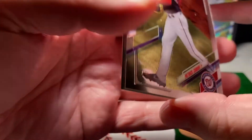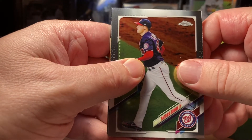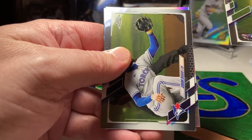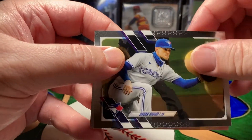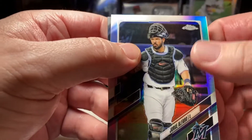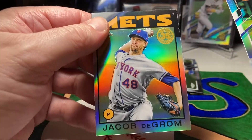Let's see if we can find a short print, that'd be awesome. Patrick Corbin, Kevin Biggio, and we got a refractor of Jorge Alfaro and Jacob DeGrom.